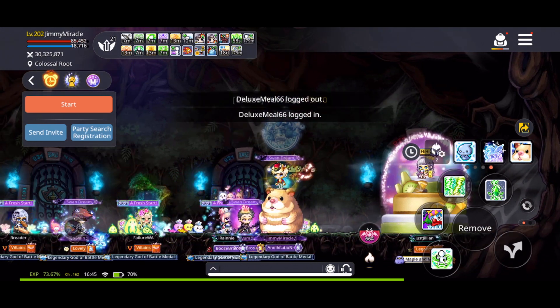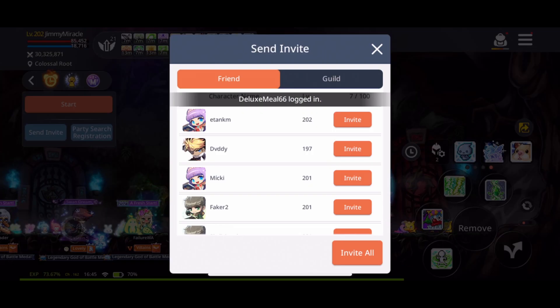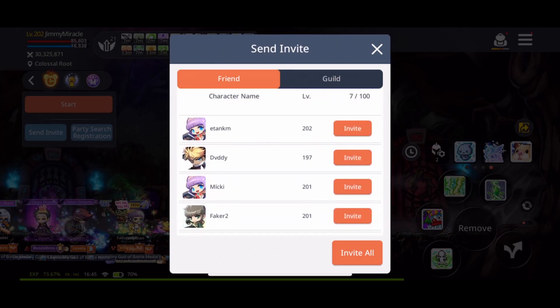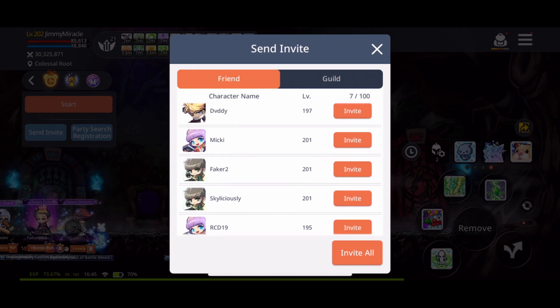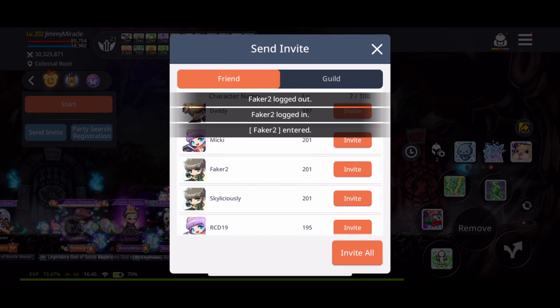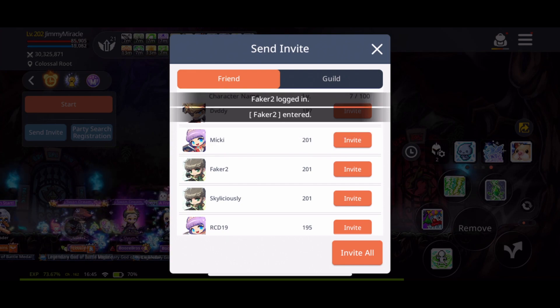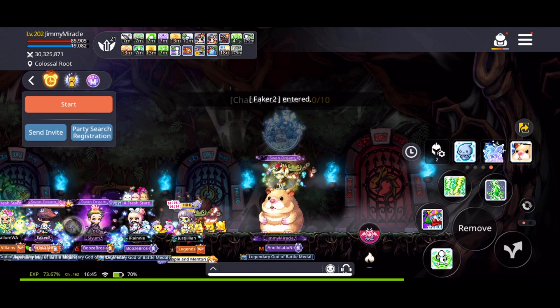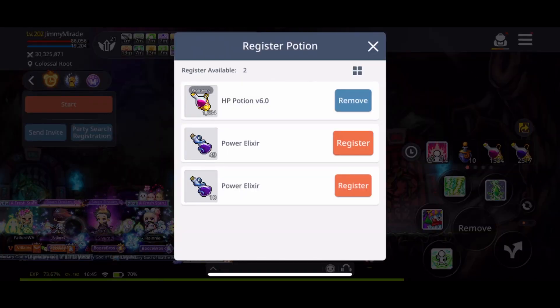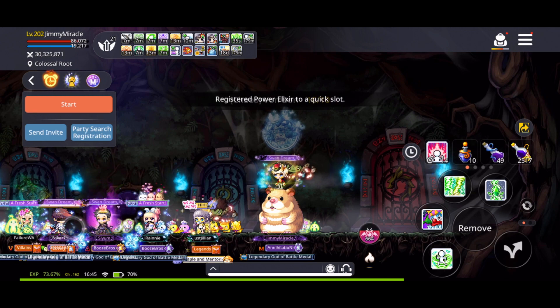Here's me coordinating a run and inviting people while everyone's getting buffs in the buff parties. The buffs that everyone's getting are the short buffs — the four-minute buffs. Those would be like the hero, pally, Evan, wild hunter, maybe even the buck buff. Just all the buffs that we would normally get before we do a boss run.